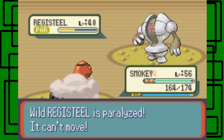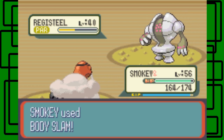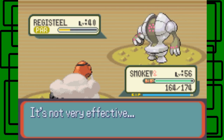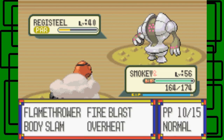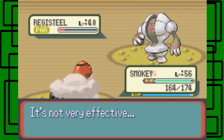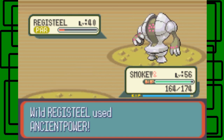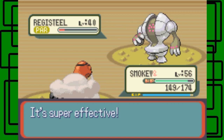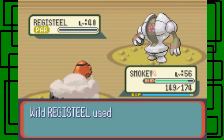We did get the paralyzation there — awesome. It's paralyzed for that turn so it can't move, that's great. I think we can use like two more — maybe three, two more after this — Body Slam, so it should be good. It's paralyzed again for that turn, awesome. It's only done 10 HP on Smoky — that's awesome. I'm gonna try one more Body Slam. Yeah, it's super effective but it didn't do that much, so that's good for us. Okay great, that's like perfect health — awesome.